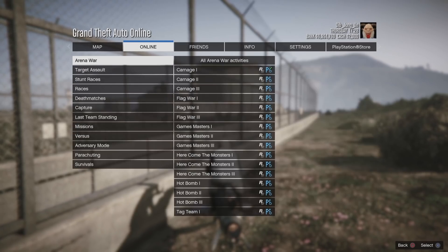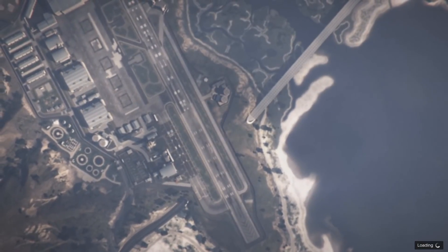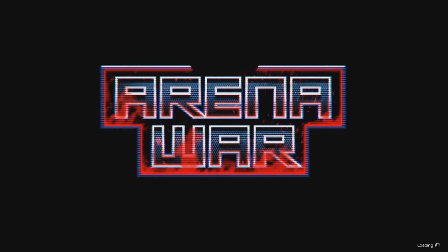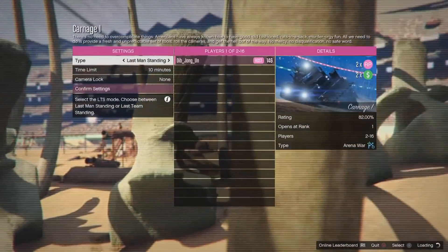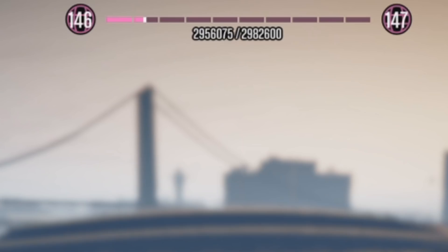Once you've got the four stars, press Start, go to Jobs, Play Job, then go to Rockstar Created, Arena Wars. Go to the first one and click on that — bada boom bada bing. The Arena Wars logo is going to pop up. It's the first one — Carnage. Just pick the first one and do it in an invite only session.